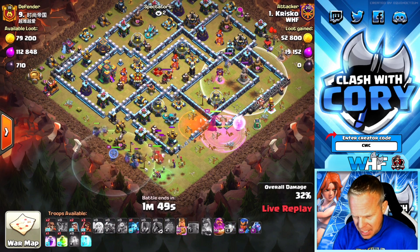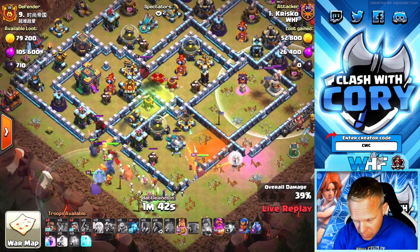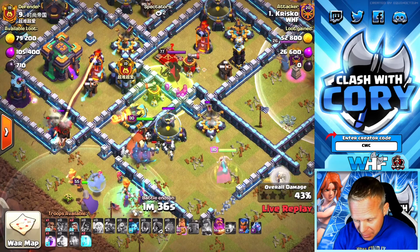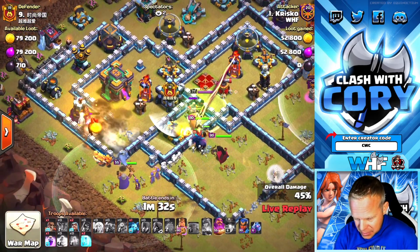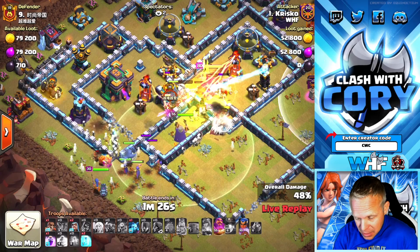A lot of times when people are using the Asian Smash, they do quite a bit of a Queen charge to start it before joining up the Smash troops or just sending the Smash troops around. He's sending the Smash troops around to go get the Town Hall. He's going to be jumping the Queen through the core. He's got a joining spell over there — the Smash troops are ducking in right here. We got some PEKKAs ducking in. Witches and Super Wizards are going to be going around the outside — they're going to be vulnerable to that Town Hall once it gets triggered.